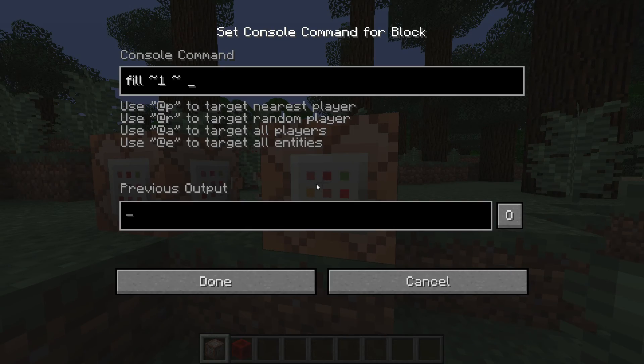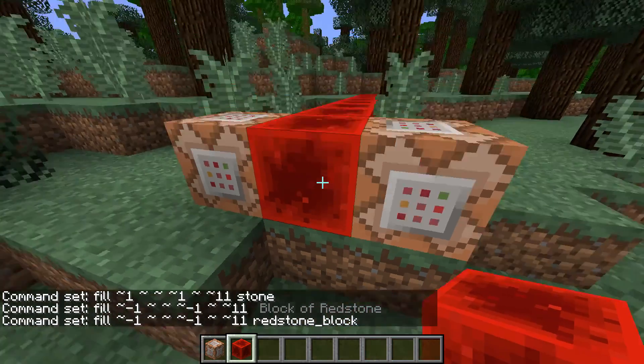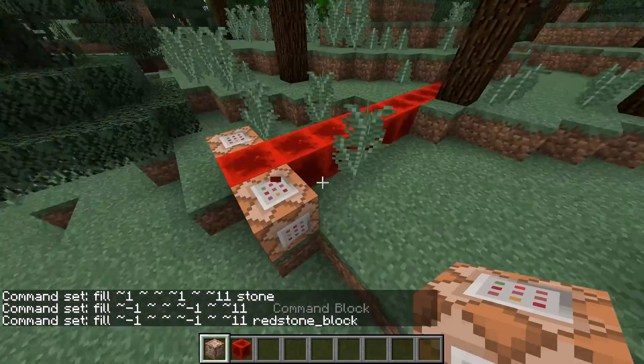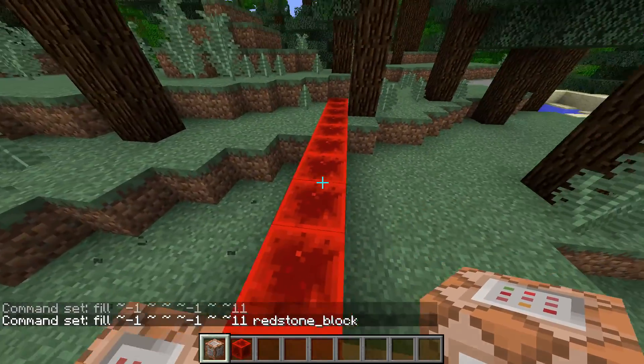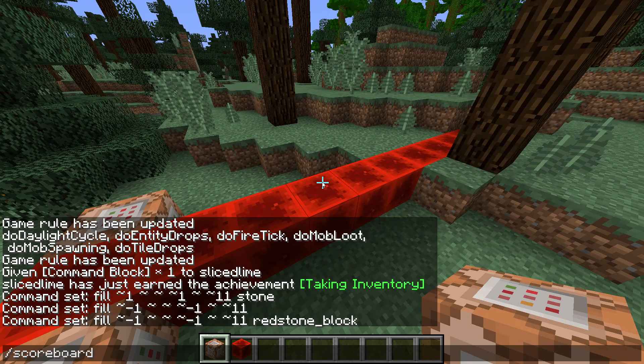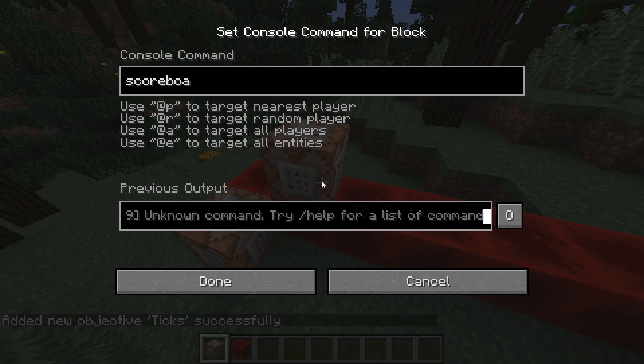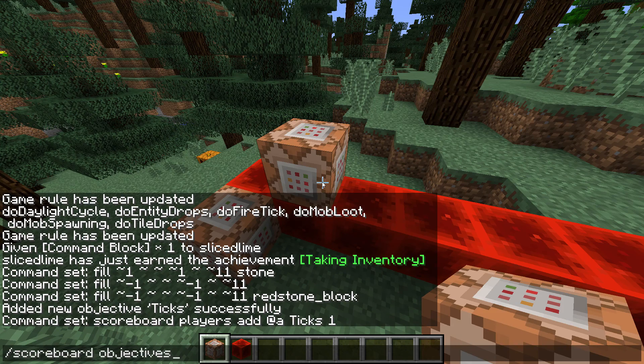Fill clock right here. Now that we have this running, let's say that at some point on this clock I want to run a command for a certain condition with an execute. Let's add a scoreboard objectives add ticks dummy, and then let's add a command here somewhere that goes scoreboard players add a ticks 1.